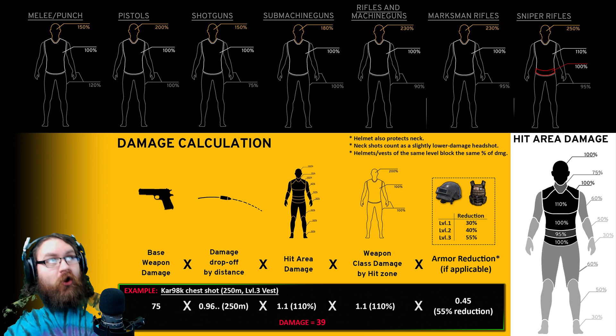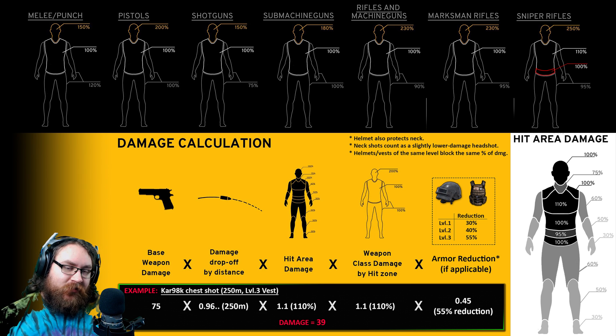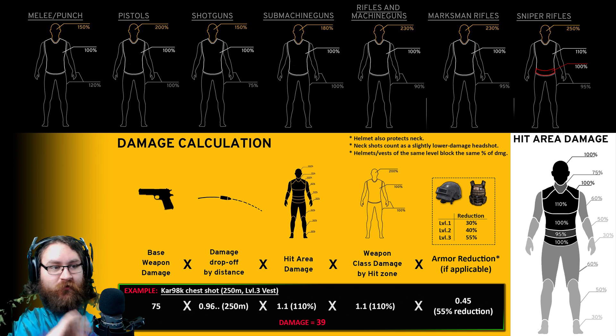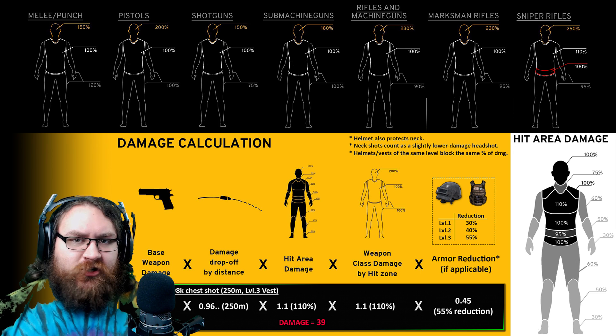Finally, we take the result of everything discussed and account for armor. We have to figure out how much of this damage is blocked by the level 3 vest in my example. A quick note: helmets and vests actually block the same amount of damage at each level. A level 3 helmet and vest both block 55% of normal damage. Level 2 blocks 40%, and level 1 blocks just 30%. So in our example, we take the damage already worked out and remove 55% of it due to the level 3 vest — by multiplying by 0.45, which gives you the remaining 45%.